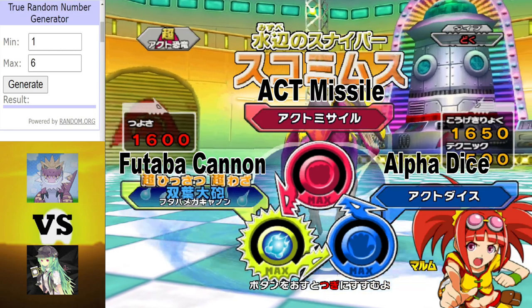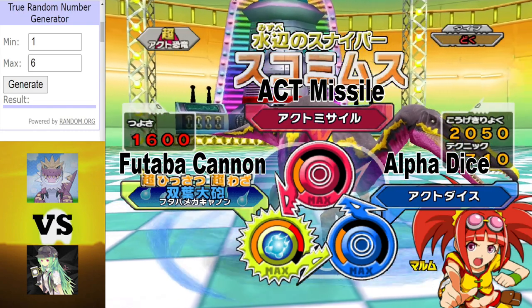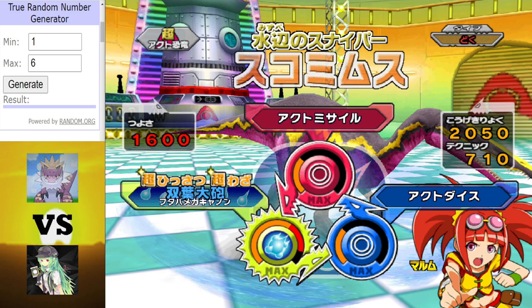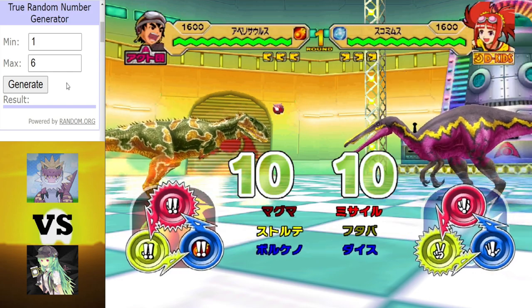AlphaSucamimus was one of the dinosaurs I considered using for my tournament — for my team, anyway. But I decided to go for the World Child instead. This AlphaSucamimus does have the type advantage over the Abelosaurus, and I suspect it will use it well.